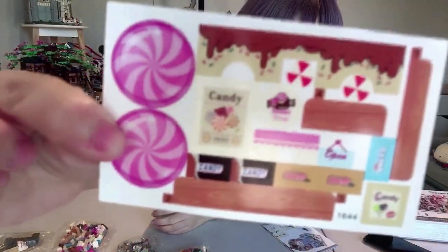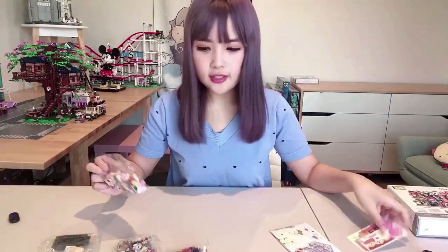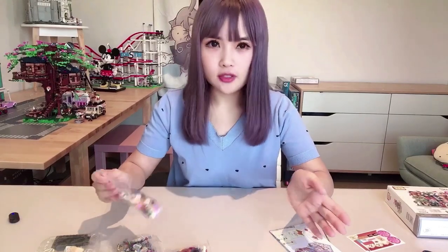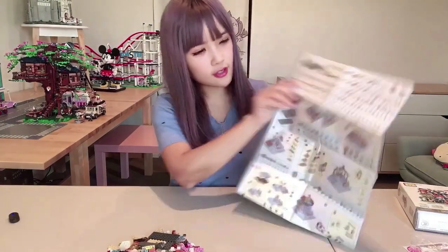We've got a little sticker sheet and four bags of bricks. With the Lost sets, they don't separate the bags and number them for you, so you pretty much have to open all of them. Here's the little pile of mini bricks, and here are the instructions.